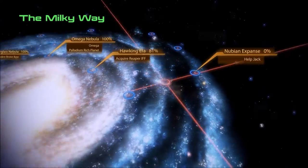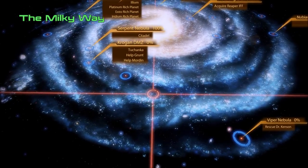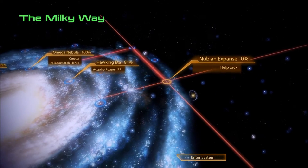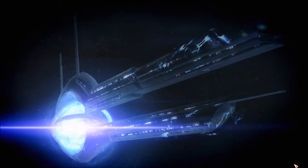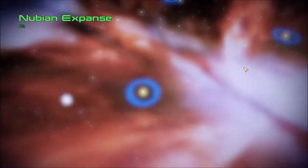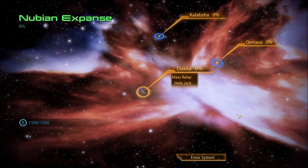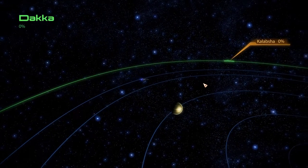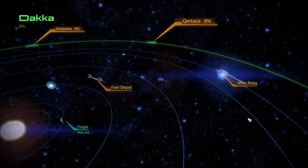Back at the mass relay, we can help Jack, we can rescue this doctor — I remember who the hell that is, it's from way back. We could do all this. Going to help Jack, check out some systems. What system is this again — the cluster rather, the Nubian Expanse? Apparently there are three systems: Kalapsha, Kurtasi, and we're in Dhaka.